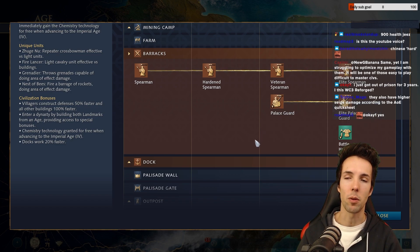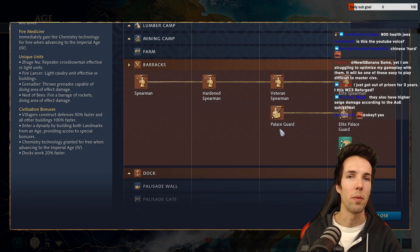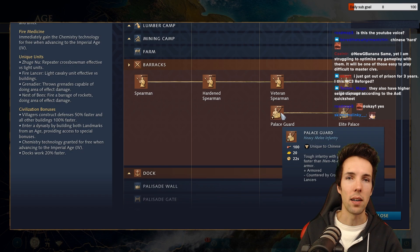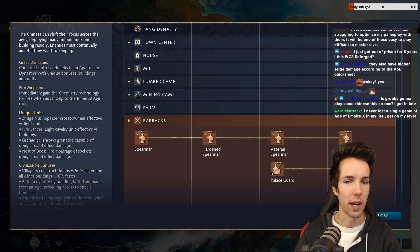Palace Guard are of course not on par with special upgrades like the English plus-two armor or the Holy Roman bonus damage. But just comparing them to regular Man-at-Arms like the French ones with no bonuses, I think the Palace Guard is better. That movement speed is more valuable than the one armor.